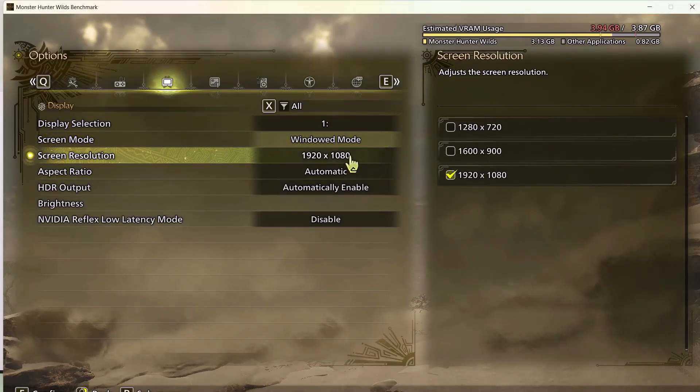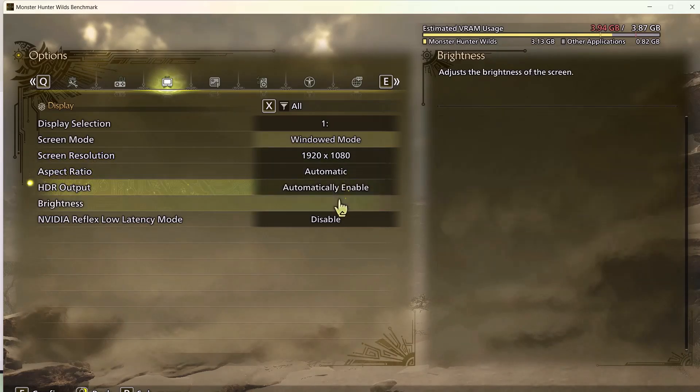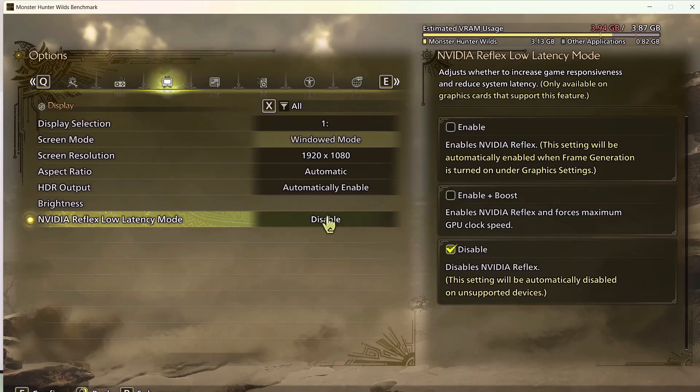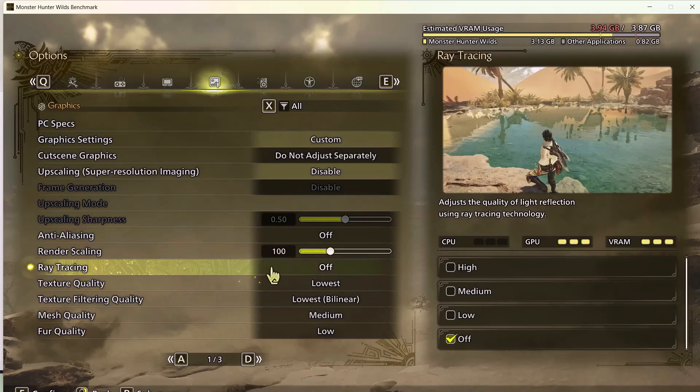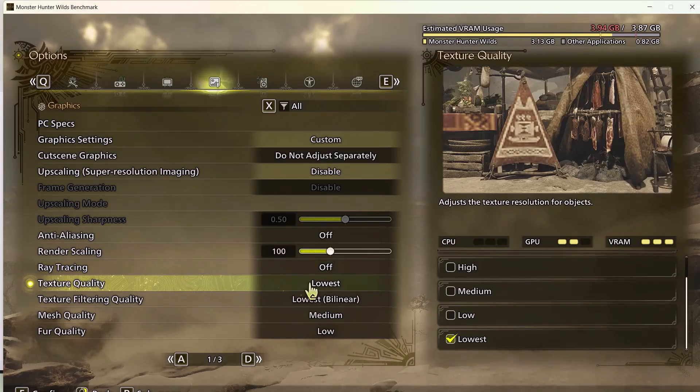If the resolution is set to 4K, try lowering it to 1920x1080 or even lower. Also disable NVIDIA Reflex Low Latency if it is enabled. Go back to Graphics options and turn off Ray Tracing if it is on. For Texture Quality, if it is set to High, lower it to Medium or Low. Confirm the settings and check performance.